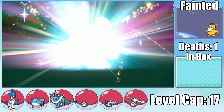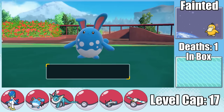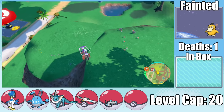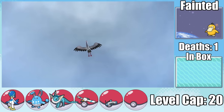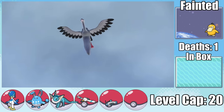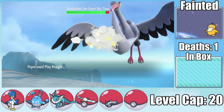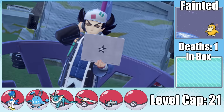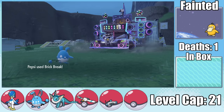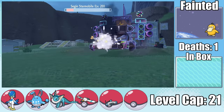With Marill leveling up to 18 during the fight, when the level cap increases from 17 to 20 it gives us access to Azumarill. The timing couldn't be better, since we already have access to Play Rough, and both upcoming boss battles are versus Dark Types. The first is versus the Open Sky Titan Bombirdier, which we can easily one-shot with a Play Rough during both phases. Next we face the Dark Leader Giacomo of Team Star — a quad-effective Brick Break destroys his Pawniard, and just a few Play Roughs later, we've secured the victory.